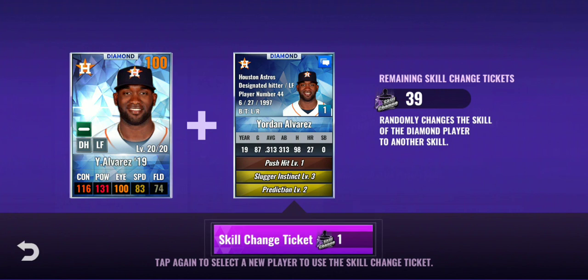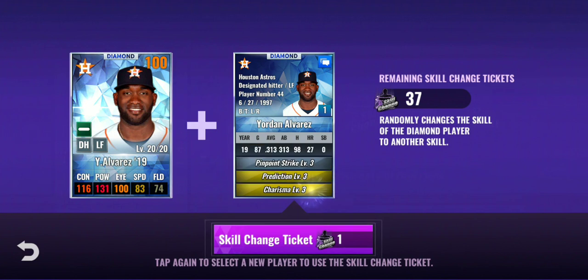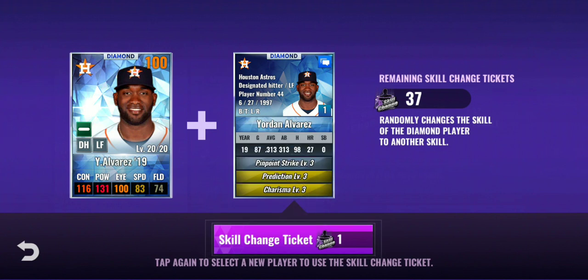I have 39 tickets left. Tough decision. I don't really like that bronze push hit level one. You know what? Screw it, let's just do it. It's a master base thief — I already had that one, I don't really want that one. Prediction, charisma — or prediction and charisma, both threes. And a silver's a three too, so I could actually upgrade all those to level six. All stats of the opponent pitcher decrease. I kind of wanted some more power out of this guy, some more pop. I'm just going to keep it right there.